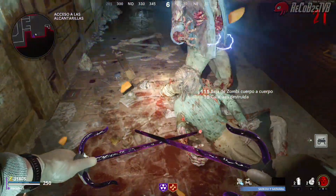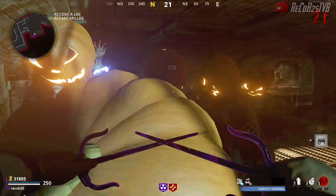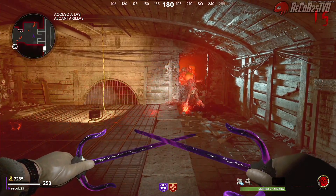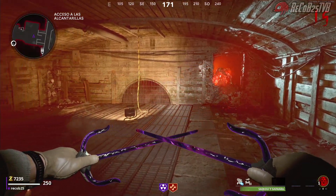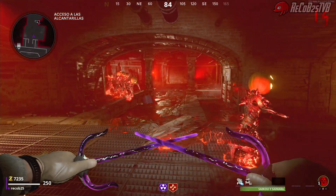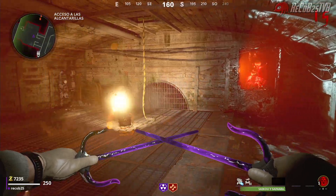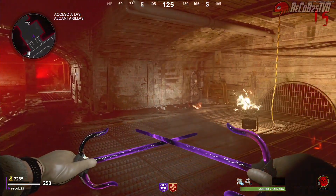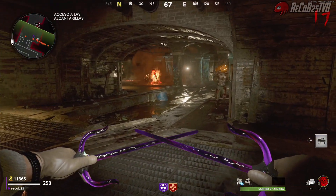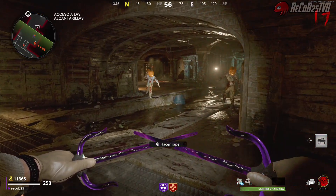Si los vamos matando iremos pasando de ronda, cada vez irán yendo menos. Los especiales igual: salen todos corriendo y se meten por la ventana. A medida que se meten vuelven a nacer detrás y vuelven a pasar por la ventana. Si hay 10 o 12, los vamos matando y luego habrá 6 o 7, cada vez hay menos, y vamos pasando de ronda.